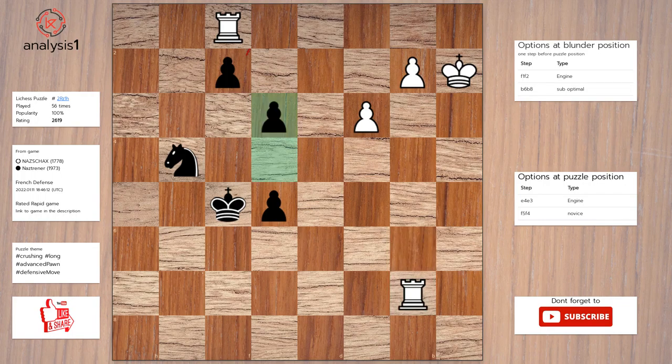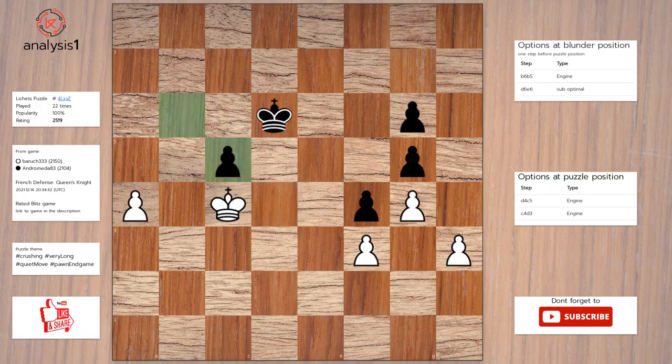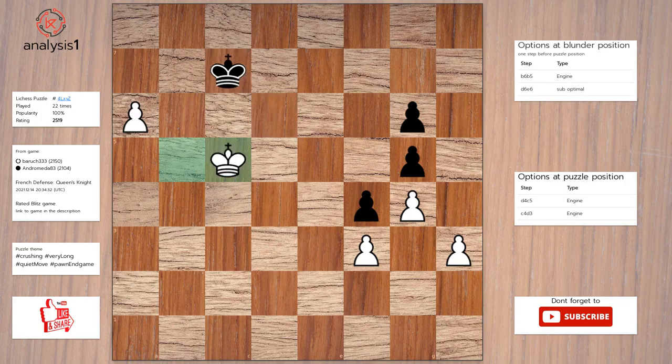Puzzle position vulnerabilities: pawn takes pawn, check. The checks are pawn takes pawn, check. The answer is pawn takes pawn, check. Pawn takes pawn. King to b5. King to d5. A5. King to d6. A6. King to c7. King takes pawn.